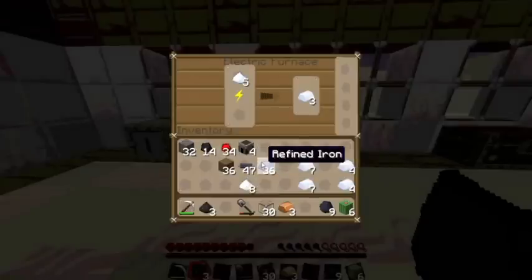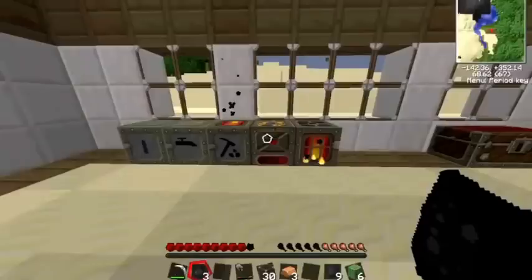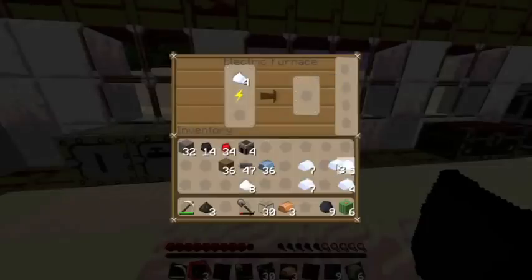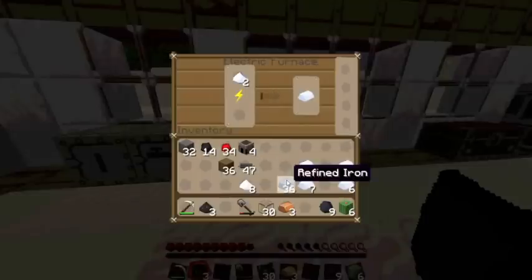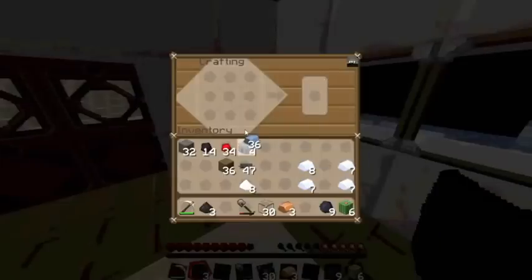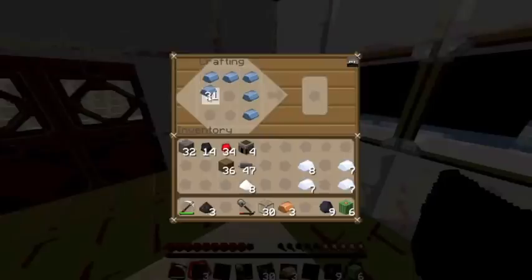So we will start by making our generators. To make our generators we will need some batteries and some refined iron — we need 8 refined iron per each machine block. I have planned that we should make 4 solar panels, which will be 4 machine blocks.